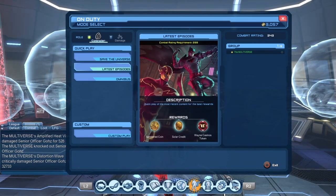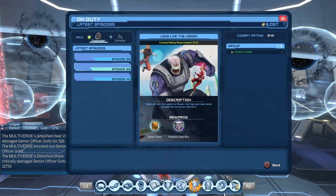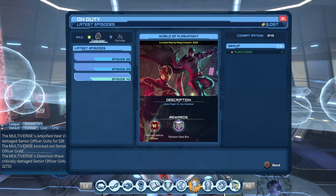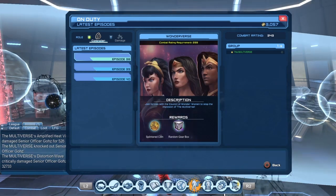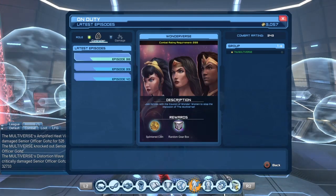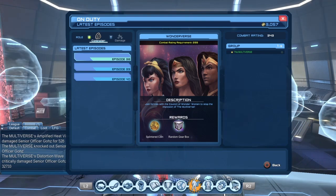For the latest episodes, this will be the last three episodes: Episode 38 for Wonderverse, 39 for Long Live The Legion, and 40 for World of Flashpoint. World of Flashpoint still gets Wing Casino tokens, Long Live The Legion gets Sword of Credits, and Wonderverse still gets Splintered Coins. Once we get Episode 42, Episode 38 will be replaced, and at that point the Splintered Coins will become Source Marks.